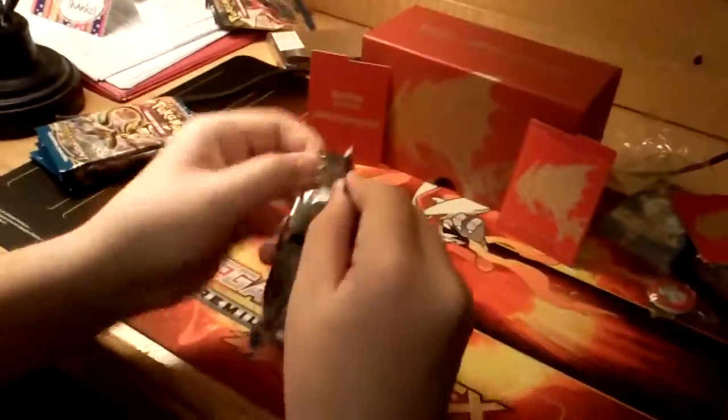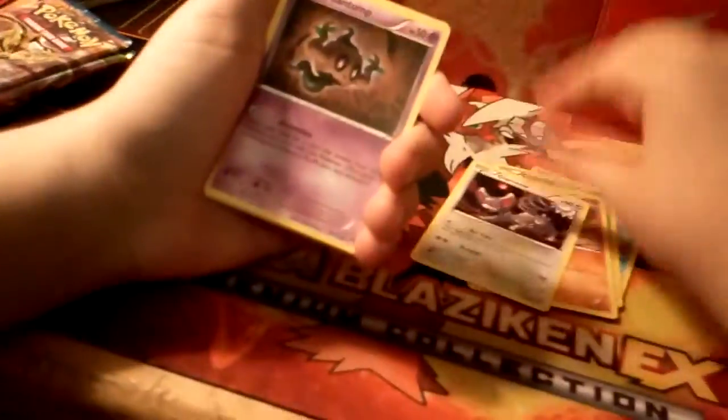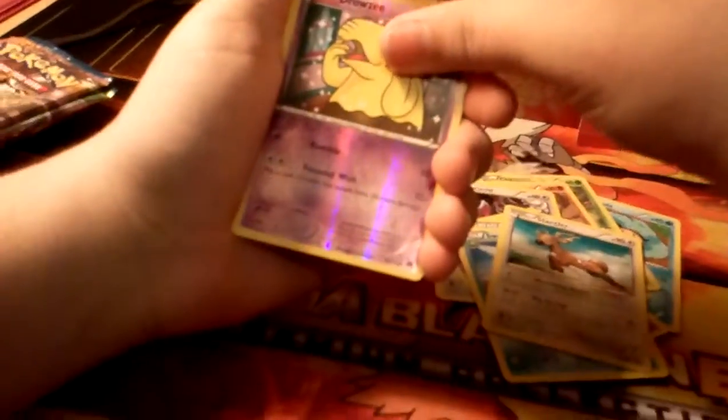So we have a Luxray Break — looks really great. Now we got the code card. They have two different code cards, and apparently a certain code card means certain odds. We have Tympole, Glameow, Phantump, Tierno — Tierno is always so good — Swablu, Stantler, Drubbin, Strousey, and a Froslass. So nothing.